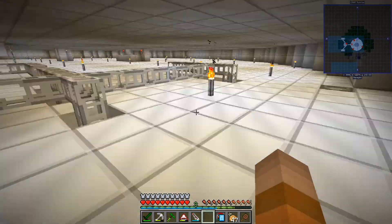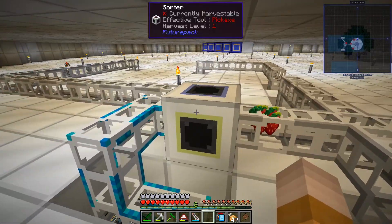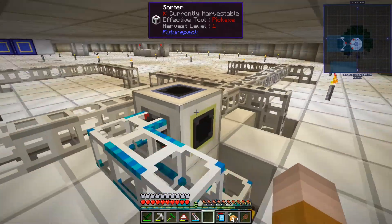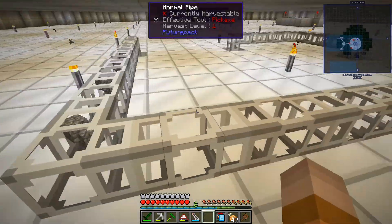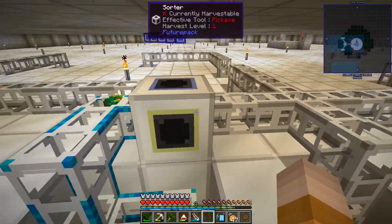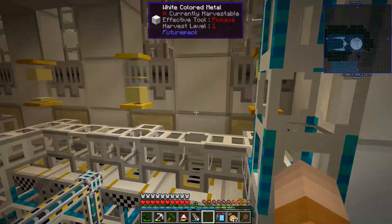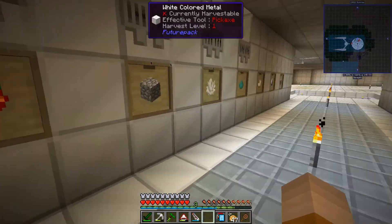I have pushers that push all the contents over to this side. From the top, everything comes this way and gets distributed here. I put a sorter here — only cobblestone goes this way. The rest goes the default route, the red one, and then goes all the way around. The cobblestone and earth come down into these drawers here. We have a bunch of drawers for different kinds of stuff.